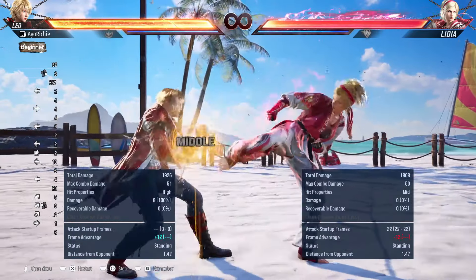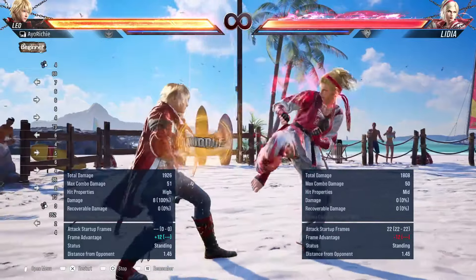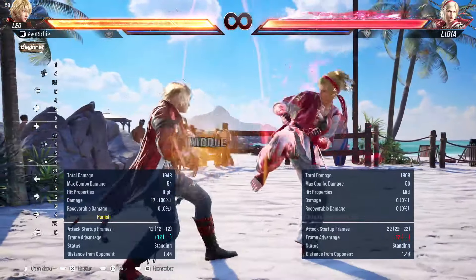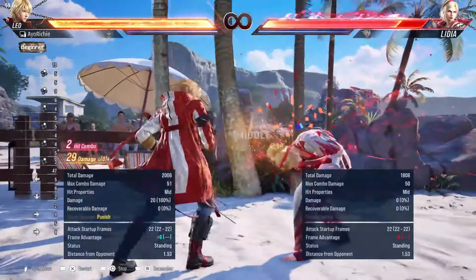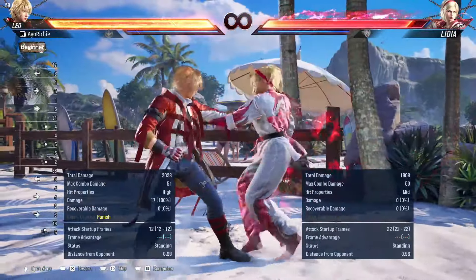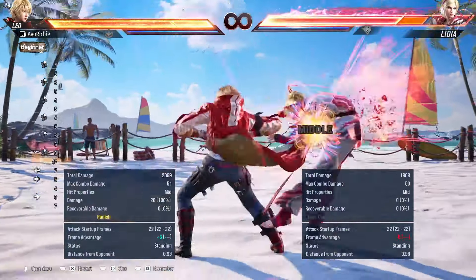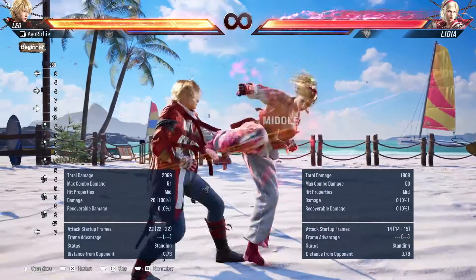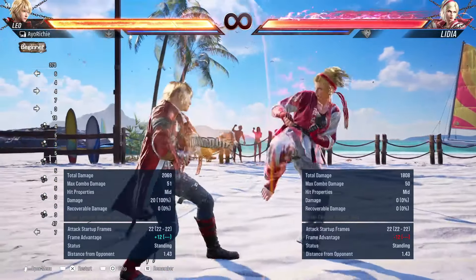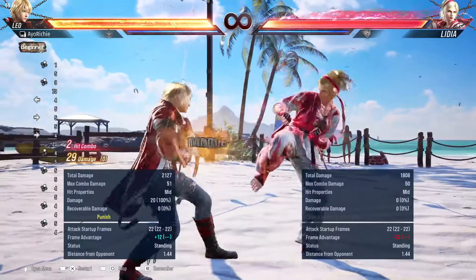Okay, minus 12 here. Leo doesn't really have a minus 12 punish besides maybe magic 4, but that would rarely be optimal — it has a bit more range than 2,2 but it wouldn't be worth it to just do a magic 4 as a punish. So you're going to opt for your 11-frame punish here. For i12, obviously if you do an i12 punish which is 2,2 — it's i11 but I'm saying i12 just for the example.